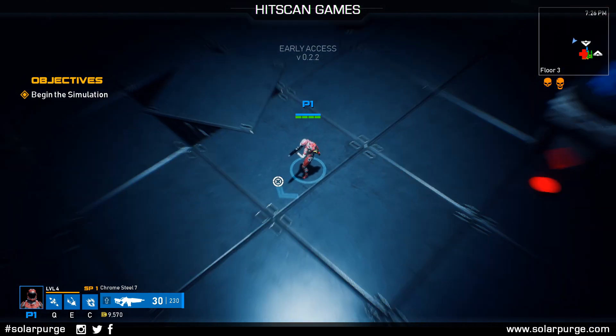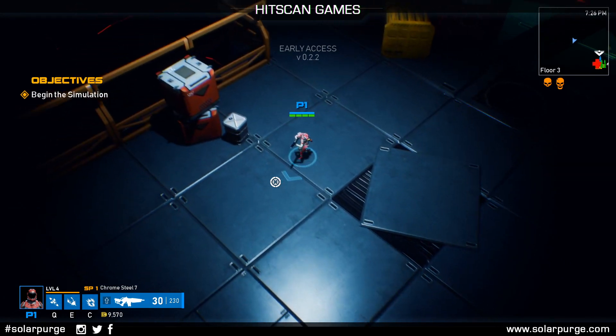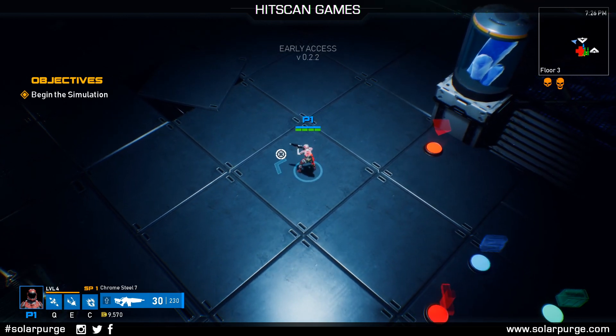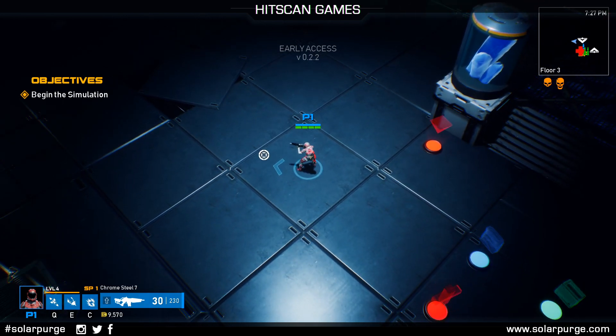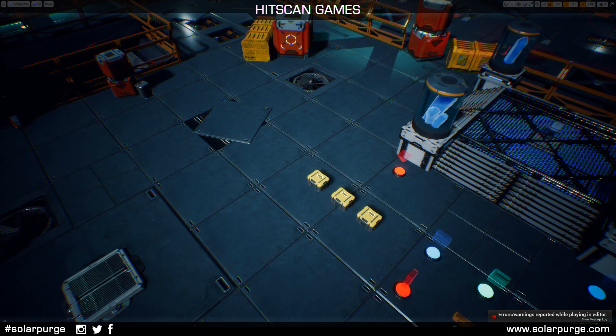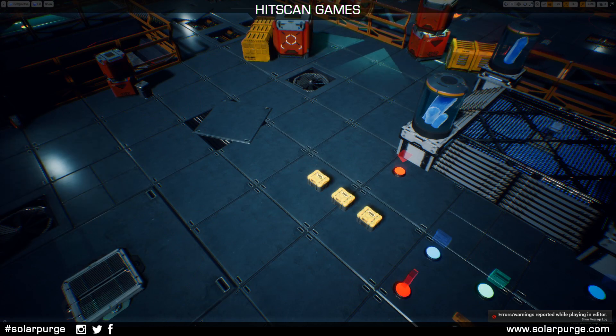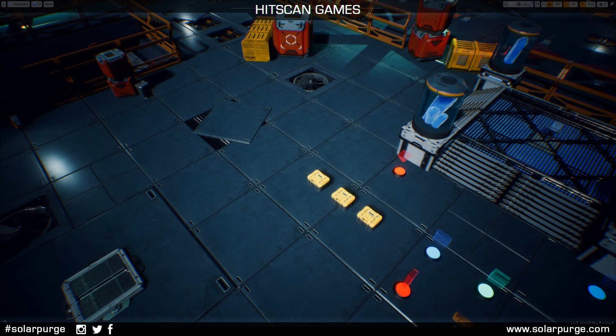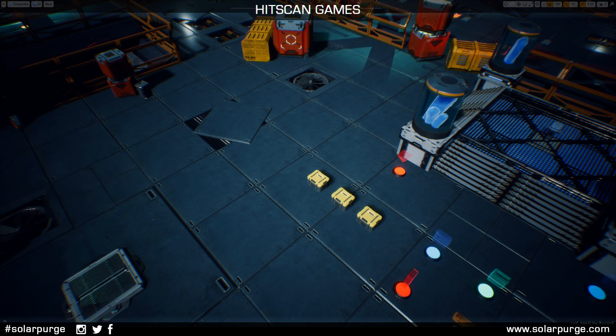I'm going to swap over to the alternate version of this level, which has a different lighting version — also still a work in progress, but I think it'd be cool for you guys to see. While I do that, Josh, you want to hit up the chat and answer some questions? Someone's asking about the Warden looking like ED-209 from RoboCop. And about vehicles — we are mainly focusing on the rest of the main content right now, so no vehicles for now.